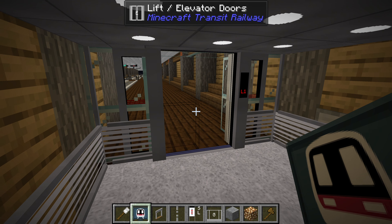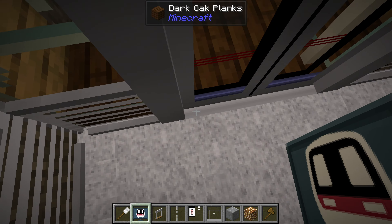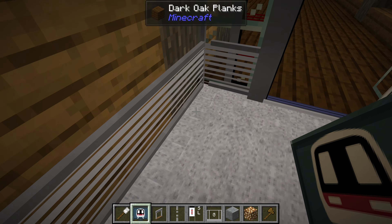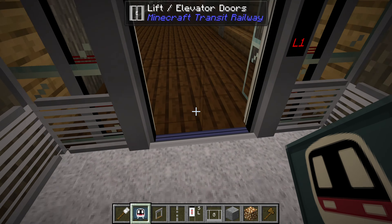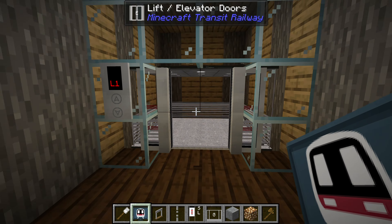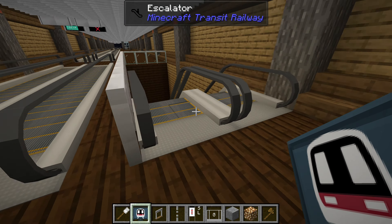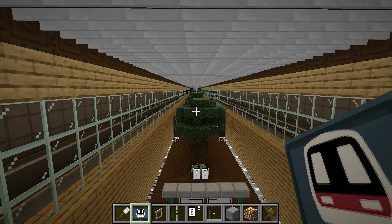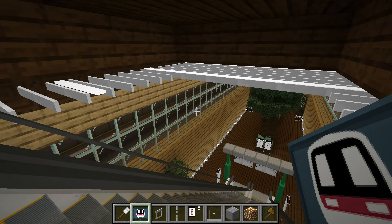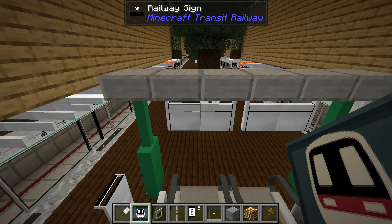The lift works the same — if I refresh the chunk with F3+A, the doors work again and they automatically close. Due to popular requests from Discord, when lifts are at a floor they will automatically close their doors again. Also, I can't get off the lift through the sides because I've added bounding boxes there as well — I can only get off through the actual doorway. The door is closed again, so I have to keep pressing the floor button to open the lift back again.